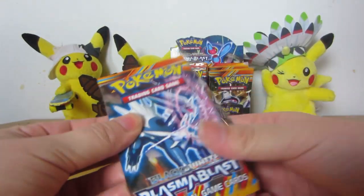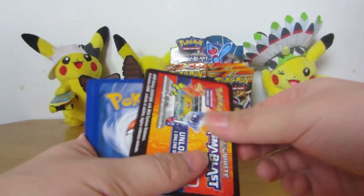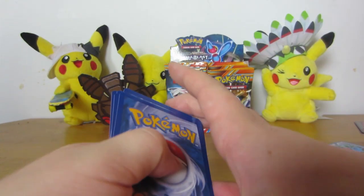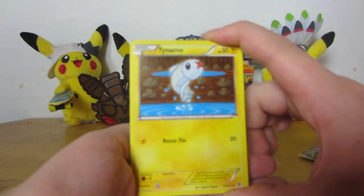Rare Candy and Catcher are the two staple trainers, along with Juniper, that are printed in this set. The only thing I don't like with this table is it dips every time you put your arms on it. I'm moving the camera every time — I did not even notice that. Sorry, guys.